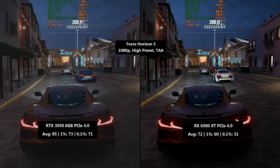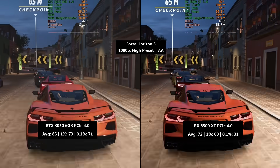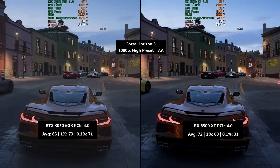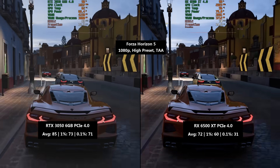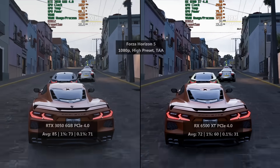Forza Horizon 5 at 1080p with a high preset performed pretty well on both cards in PCIe 4.0 mode. The 6500 XT averaged 72 FPS, while the 3050 6GB hit 85 FPS. The percentile figures were a lot better with the 6GB 3050 — 73 and 71 respectively — whereas with the 6500 XT they sat at 60 and 31. Some notable problems there, but it was still a playable experience.